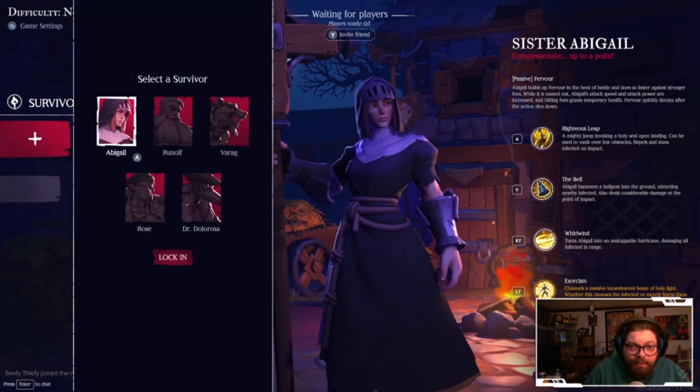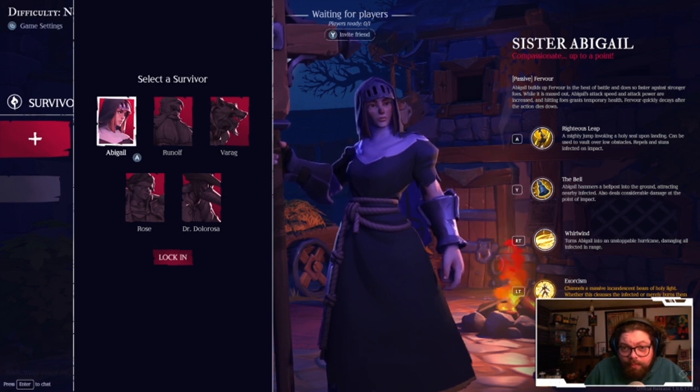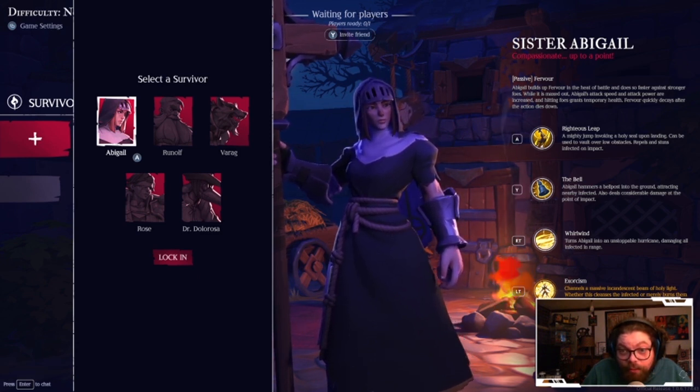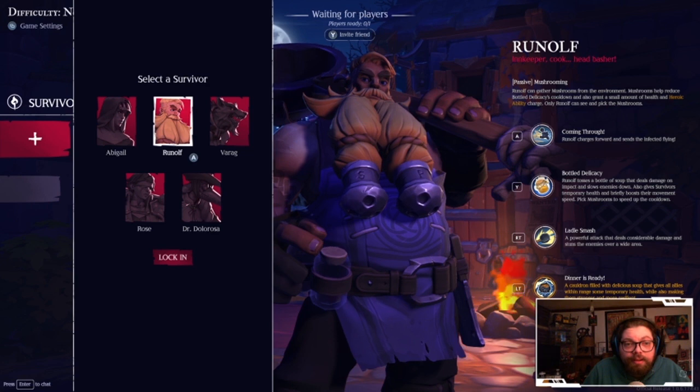Alright, select a survivor. Abigail — passive: Fervor. Compassion up to a point. Abigail builds up fervor in the heat of battle and does so faster against stronger foes. While it is maxed out, Abigail's attack speed and attack power are increased, and hitting foes grants temporary health. Fervor quickly decays after the action dies down. Interesting.